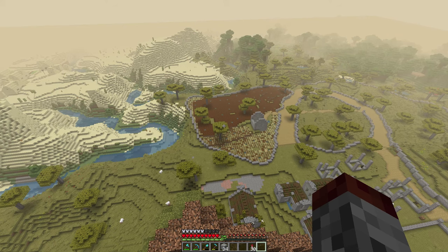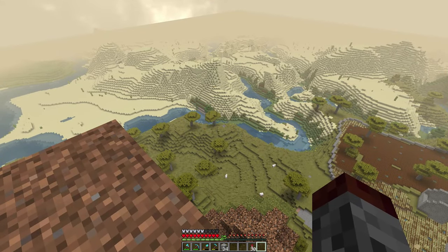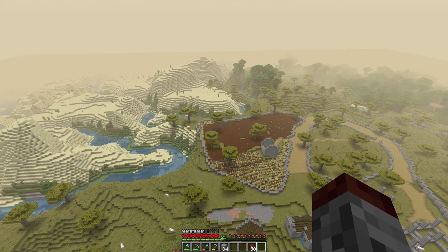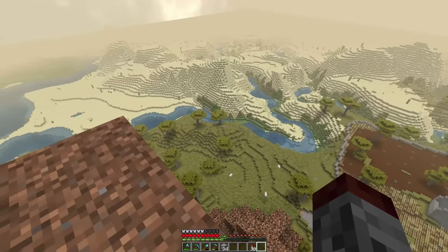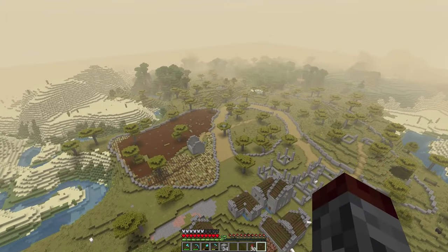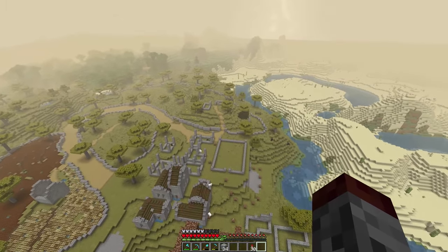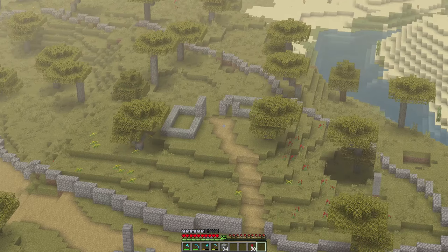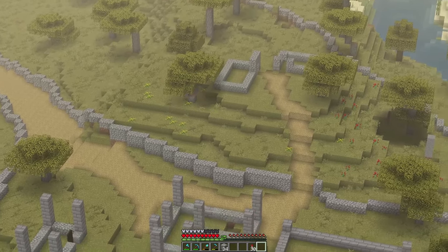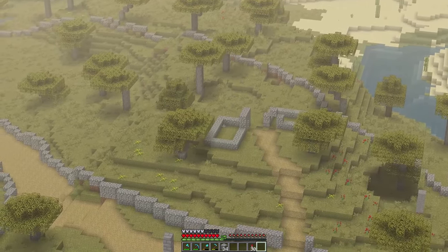I'm going to leave a poll up asking where the windmill should go — over here on the top hill, which we'll call Poppy Hill, or over in the wheat farm area. Should we expand the town this way or keep it all centralized in this area? Up to you guys. I really like how this turned out. There are going to be two houses here connecting up with the pathway, and this entire top section I'm going to leave as grass — it'd be like a little garden area for them.